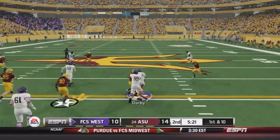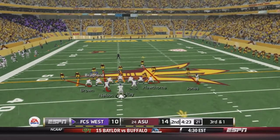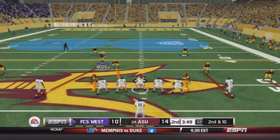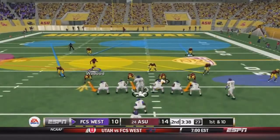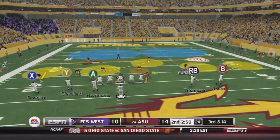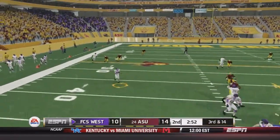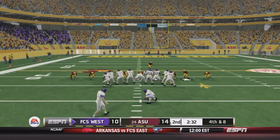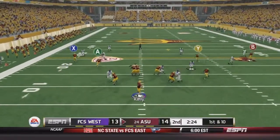FCS West gets the ball. Cunningham keeps it on the read option for the first down. On 3rd and 1 he fakes the handoff and falls forward to pick up the first down. Cunningham completes it to Douglas for 16 yards. Then Burgess gets taken down in the backfield for a loss of 4. On 3rd and 14 he has to check down to Douglas with great coverage downfield — nowhere near the first down. FCS West hits the longer field goal from the left hash. Surprised me. 13-14.